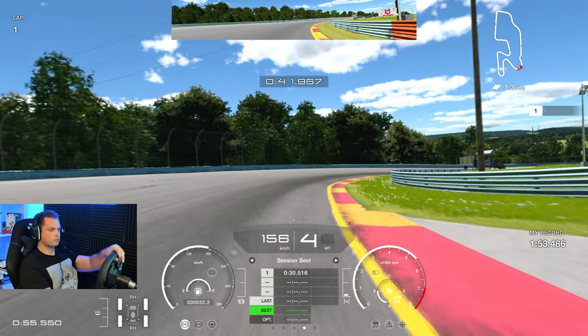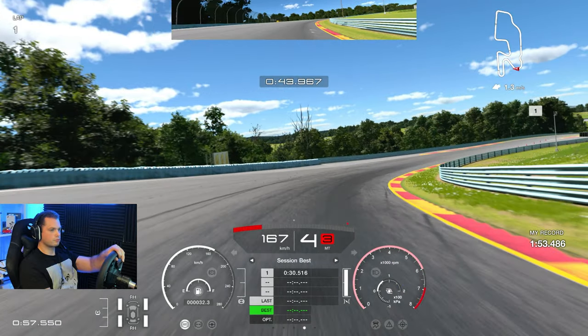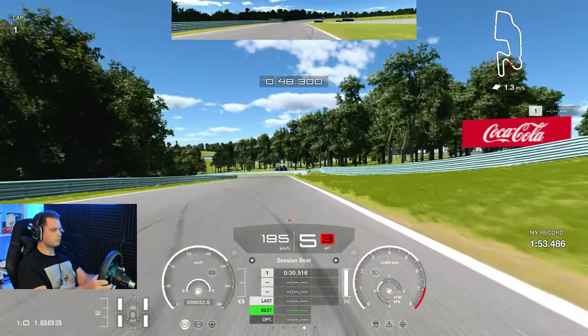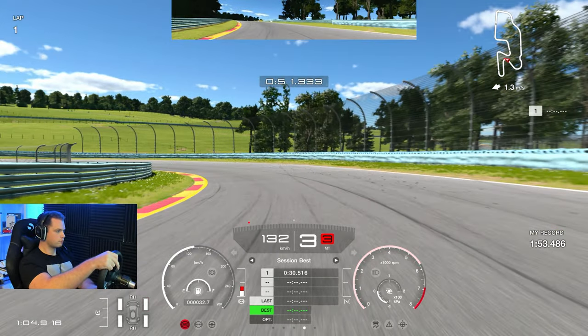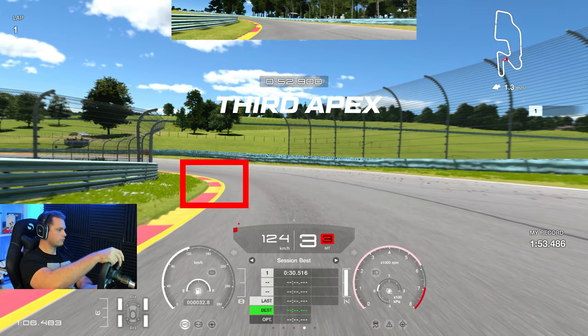When I get to this gap it's crucial to get on the power — I think you can even go earlier, but it always depends on the angle. Get under the curb and then when you're on the curb really get on the power. Turn in early — just before the gap between the 200 and the 100 marker, just as you pass the 200.